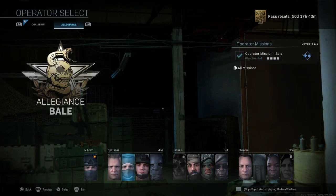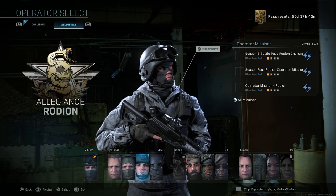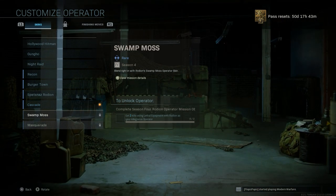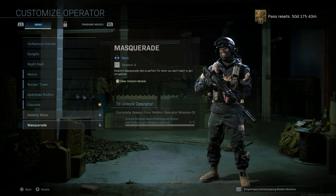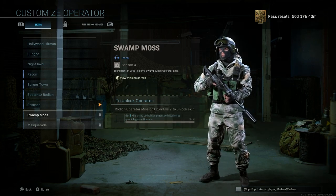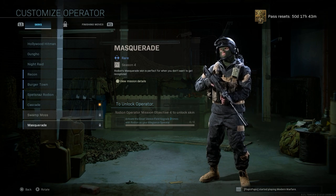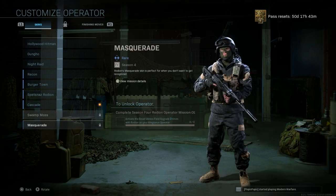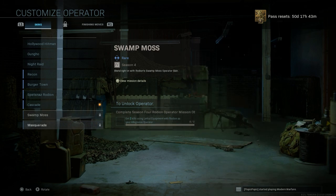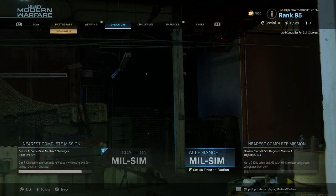Those are all the base operator skins for the allegiance. Going back to Rodan and the Cascade skin: there is a second skin called Swamp Moss and a third skin — the Masquerade — which I think is by far the best of the three. The second unlock requires two kills with lethal equipment with Rodan selected, and the Masquerade is the third unlock. Really nice-looking skin; it just stands out. The second one is also pretty cool but very bright — probably not ideal for Warzone.